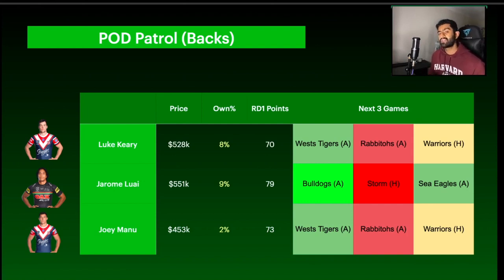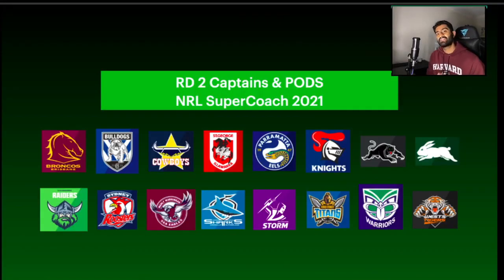Manu isn't really being talked about much, and he's cheaper than Brian To'o who's owned by about 5%. If you have Brian Kelly and need to trade him out after his injury, Manu is an easy downgrade option. The Roosters' draw long term is pretty favorable, and if you're willing to ride the inconsistencies, he has the potential to give you some solid 80-90 point scores. He's a very sneaky pod option at center or wing.